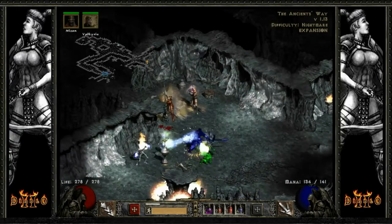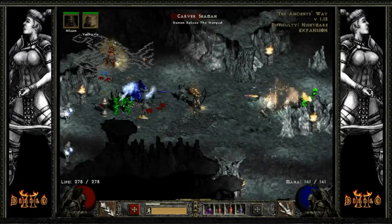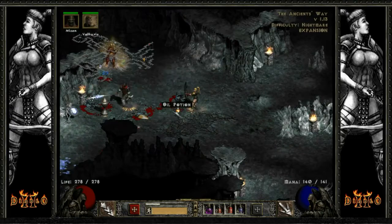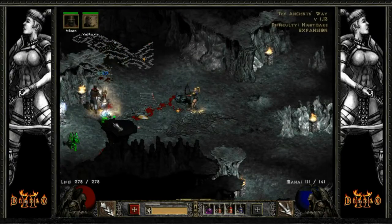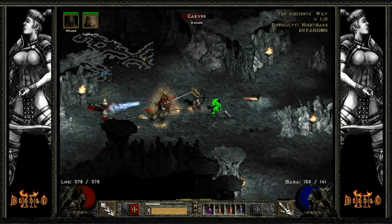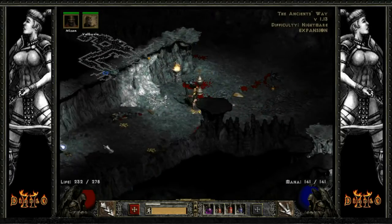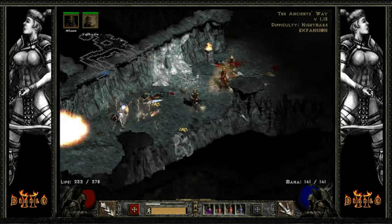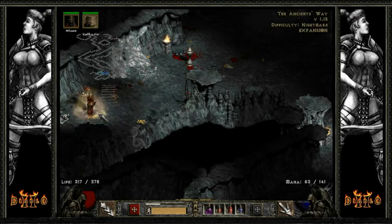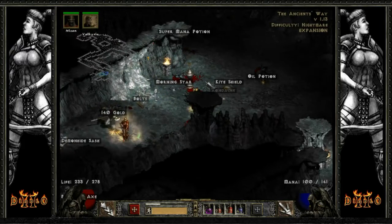There was some money there that I could've picked up, but whatever. There's an Evil Urn right there — I'm definitely going to open it up once I take down all these enemies. There's probably a Shaman. Yeah, he's right over there. Take this guy down as fast as I can. Use the Cone of Death over here. There we go. There must be another Shaman somewhere — I don't know where it is. I think he's over here somewhere. We got these guys over here. I must have taken them down because I don't see any more Fallen being resurrected.